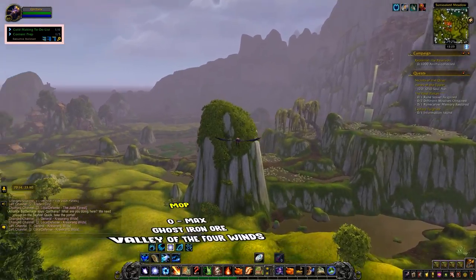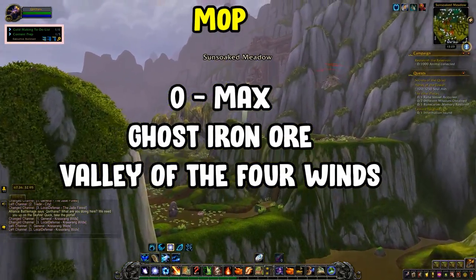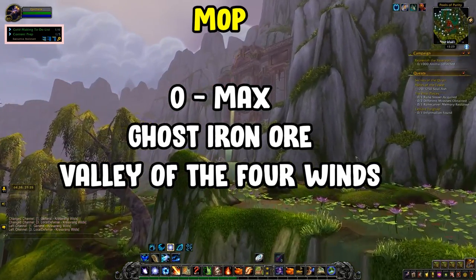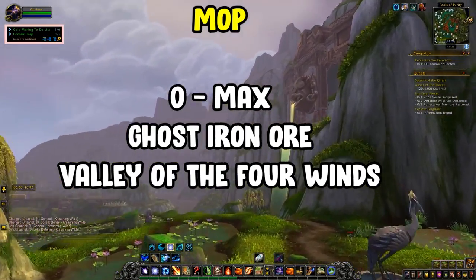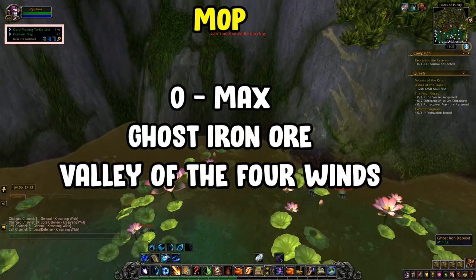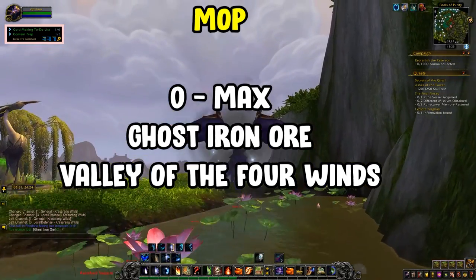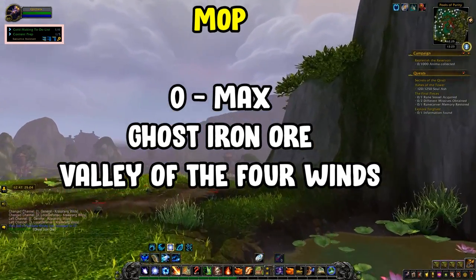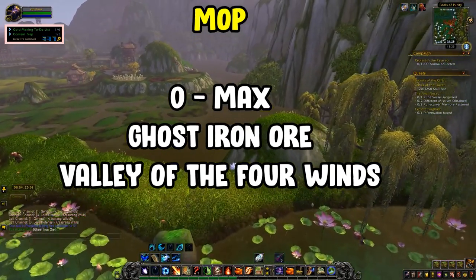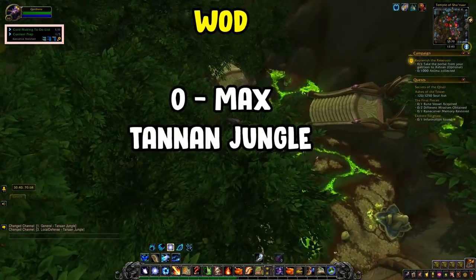For Mists of Pandaria, head to the Valley of the Four Winds and farm the entire zone. Key items are ghost iron ore as well as black and white trillium ore, which sells for the most gold. Ghost iron ore is typically cheap, but trillium ore tends to sell for a lot more since it's rarer. It sells relatively fast at a decent price.